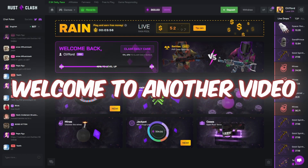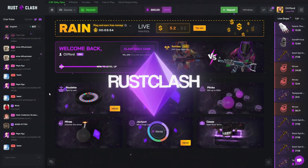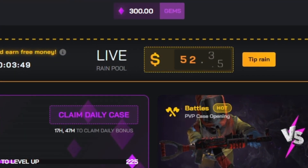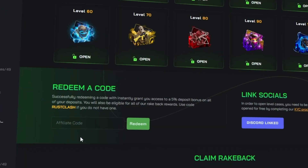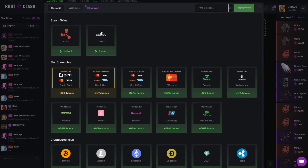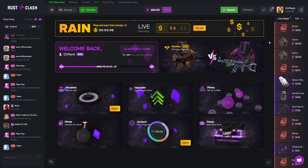Welcome to another video on the channel. Hopping on to Rust Clash once again, and today we've got $300 in the balance sponsored by the site. If you want to check it out, free rewards down below — type in the code 'clifford' or deposit. Top right corner, clifford, apply promo. It really does help me out — you get instant rake back and a deposit bonus on the site.